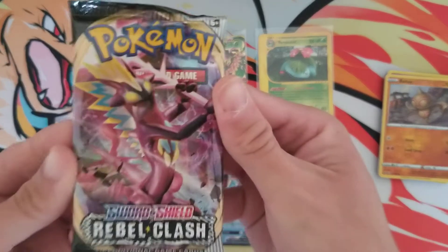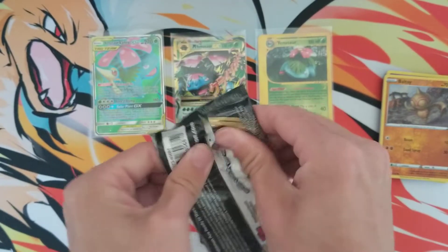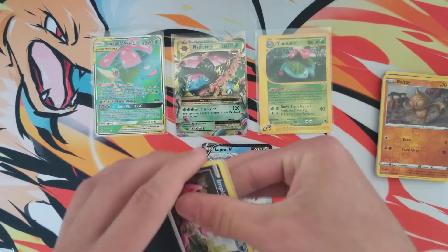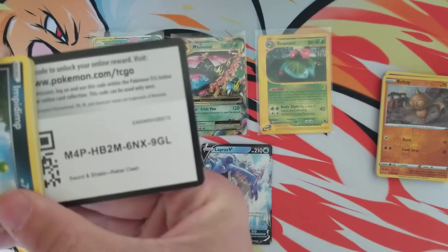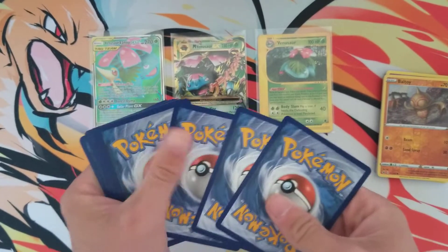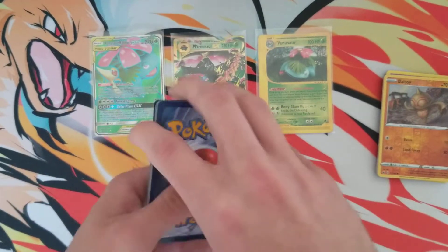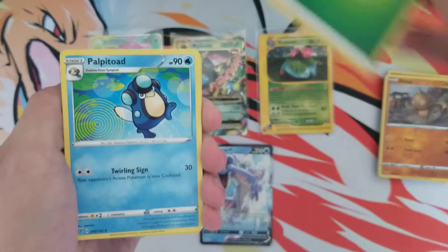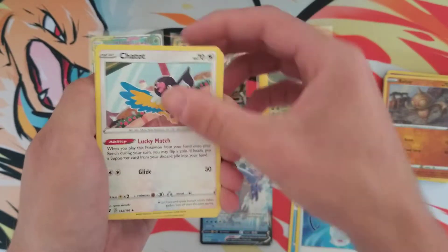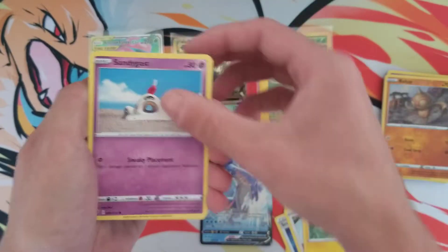Last pack and then we will draw the name. As always, there will be a brand new giveaway — I hope you guys enjoy this week's little giveaway. I'll give you a hint: it is a dark type theme. Be sure to check that out; should be posting it an hour after this video goes up if everything goes according to plan.